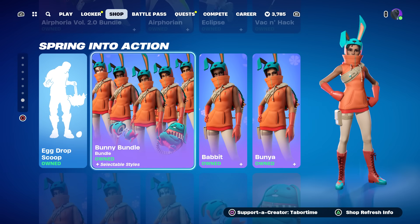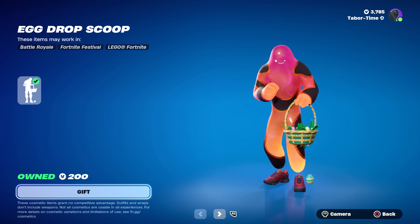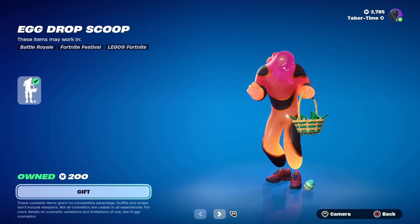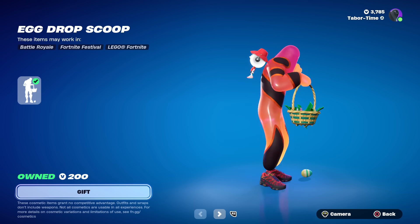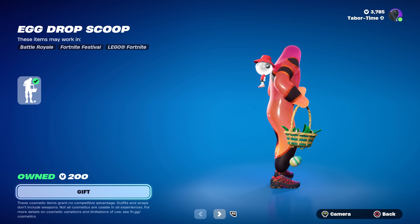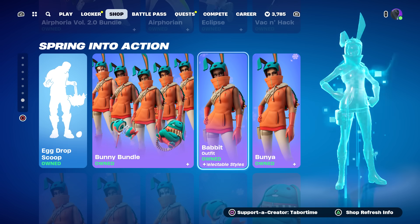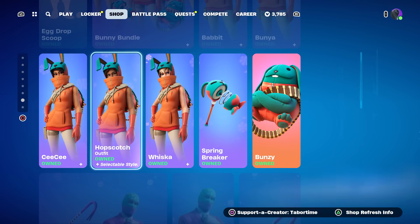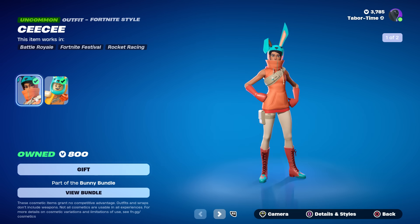Now the Easter section — spring into action. I love Egg Drop Scoop, it's really fun; I rock this on my bun bun combo. He picks up an egg, puts a piece of candy in, and it falls right through — fun stuff. The Bunny Bundle is back: that's Babbit, Bunya, Whiska, Hopscotch, and CC. Best part about these? The names, for sure.